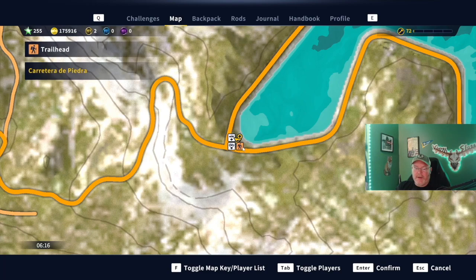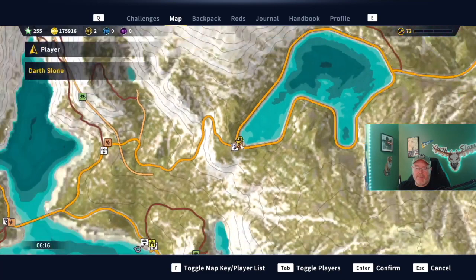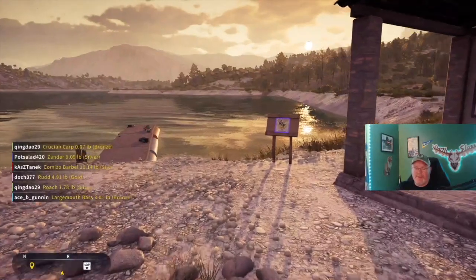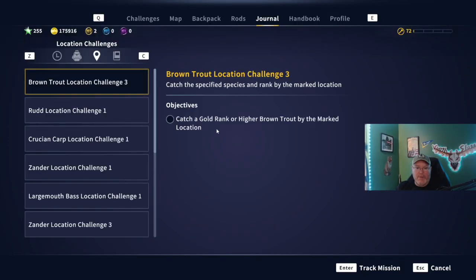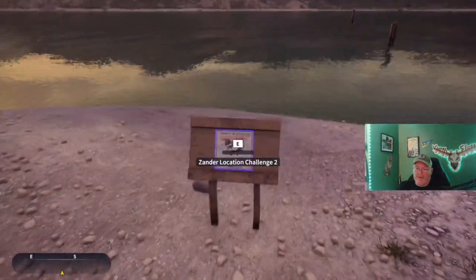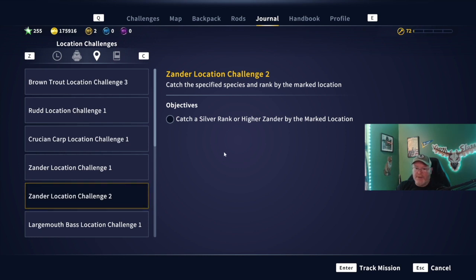We are right here next to the Carita de la Pedra — see the shape of the lake, we're just above the southern outpost. We have picked up the Brown Trout Location Challenge 3, gold rank or higher brown trout. I've been seeing six-pound brown trout golds caught, so they are way smaller over here. This is a little bit of a hike and you can only drive your vehicle over to the river, then you've got to go across a bridge. The road ends right here — that's where you want to look. This is Xander Challenge Location 2, silver rank or higher, so there will be some gear. The Challenge 2s and the Challenge 3s — always look at the gear that goes with it.